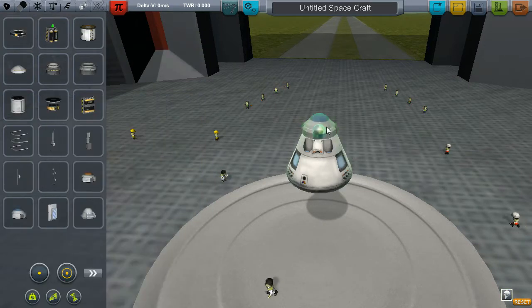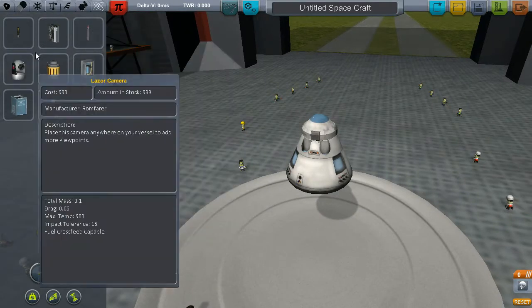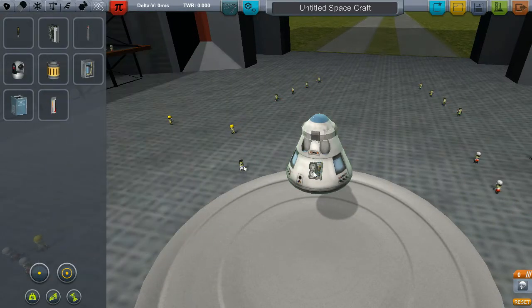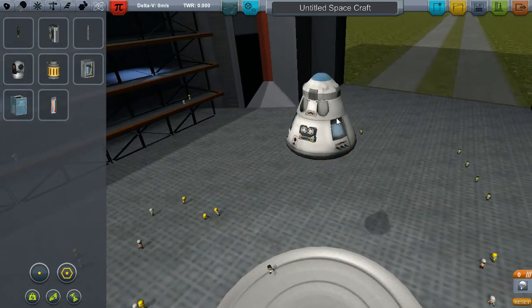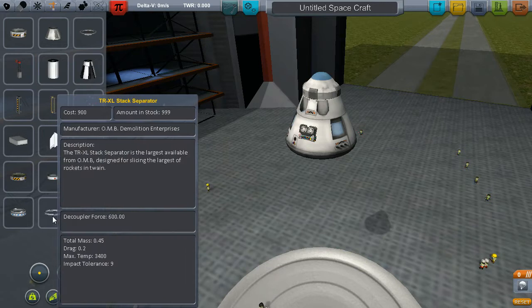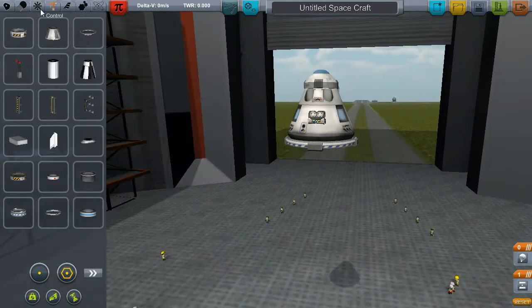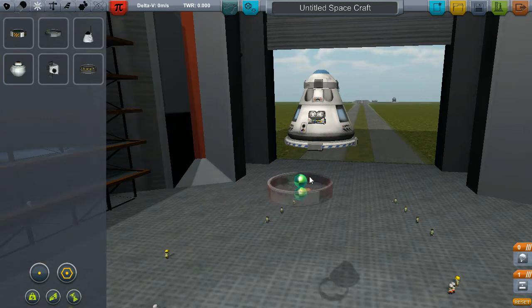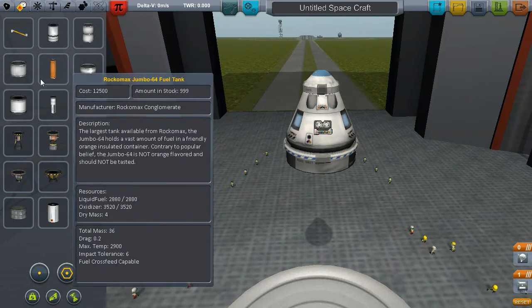First thing we're going to need is a parachute, so we'll stick that on there and make sure we've got the engineer plugged in. We'll also need some decouplers, so I'll use a standard decoupler. Also adding SAS because that'll just make things easier.